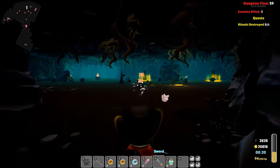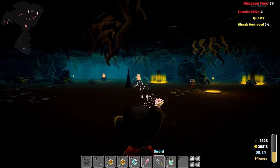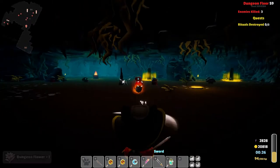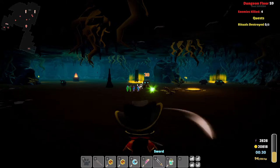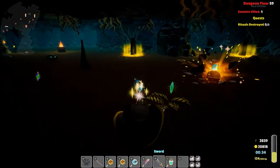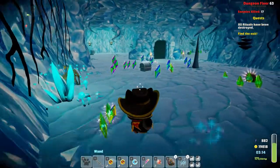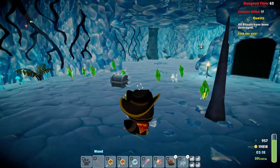Once killed, enemies may drop loot. Depending on the situation, there is a chance of them dropping a green glowing orb that will give you some health points back. While opening random loot chests, there is also a chance this glowing orb will show up to heal you as well.